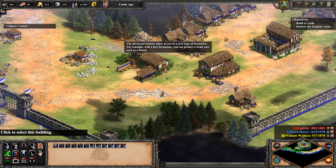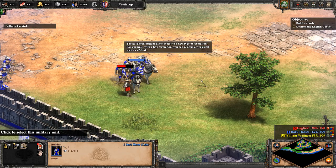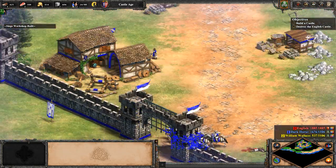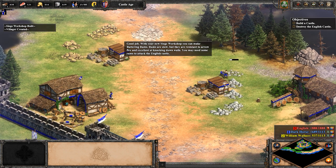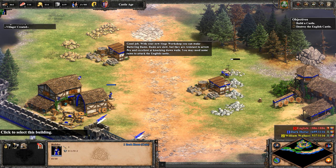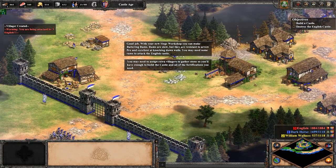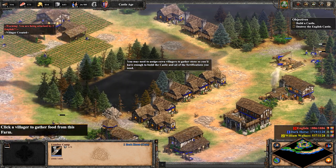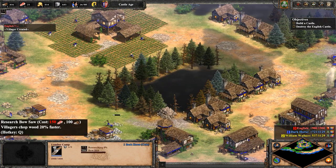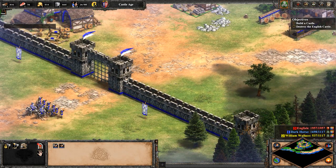So there's a spearman in our base — we didn't build the wall fast enough and he got in. We'll go take care of him and give him a good greeting from the Scots. He is dead. So we have a decent amount of lumberjacks now. Let's get a bow saw to get villagers to chop wood faster. We have five villagers on wood and enough villagers on stone — let's go ahead and build this castle.